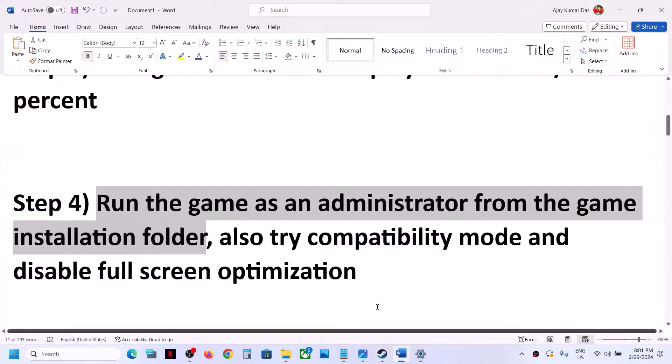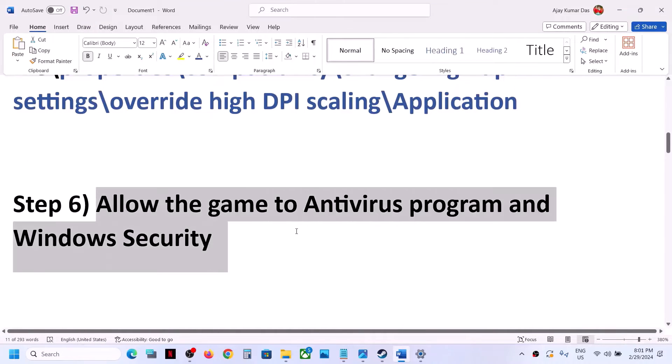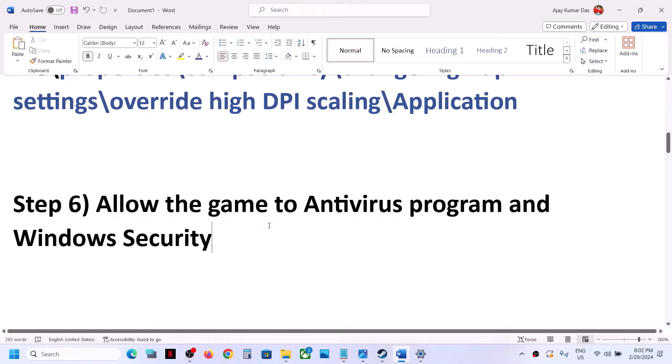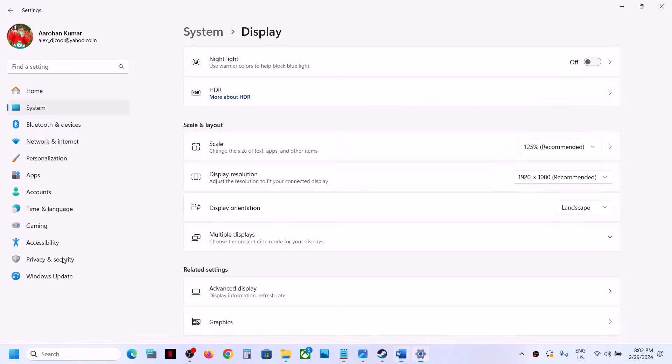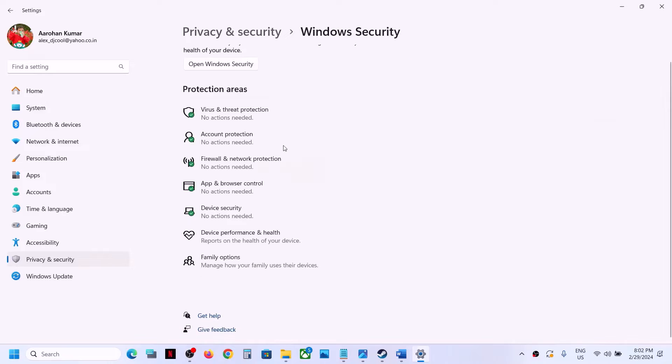The next step is to allow the game EXE file in your antivirus program. If you have a third-party antivirus, make sure to allow the game EXE file. If you're using Windows Security, open Windows Settings — on Windows 11 go to Privacy & Security, on Windows 10 go to Update & Security — then click on Windows Security.